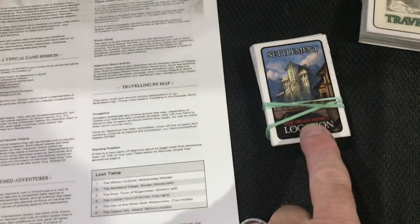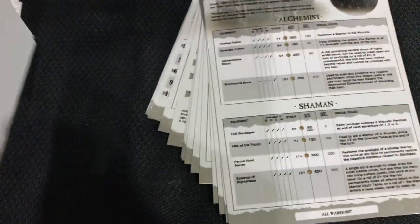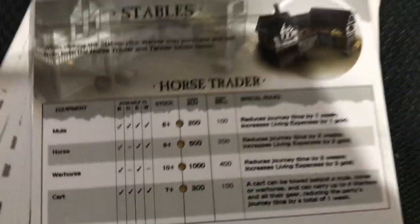There are settlement event cards too. Different size settlements have different amounts of location cards you put in there. You might draw three cards in a village and populate your town with those three cards - stables, for instance - and it gives you a full rundown on costs, special rules, blacksmith, ale house, bakery, all kinds of good things. I'm really excited about this piece added to the game.